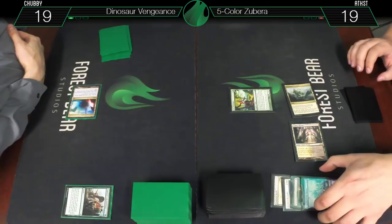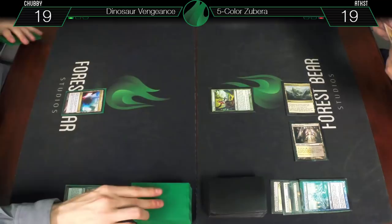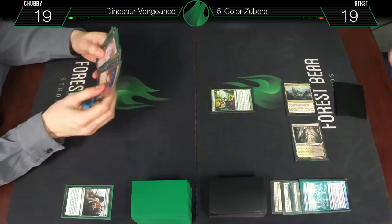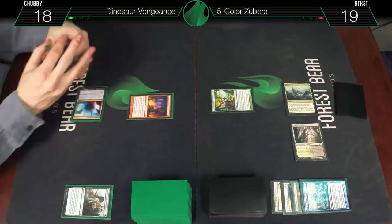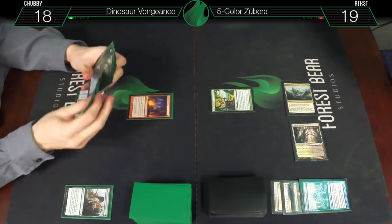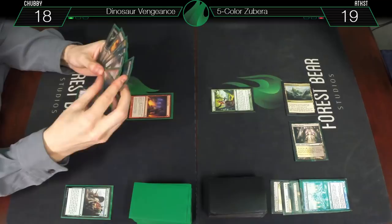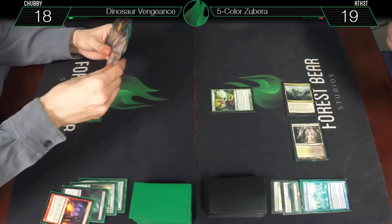Draw a card — the scry bug, apparently. For red — Faithless Looting, draw two. Discard Carnage Tyrant and Collective Brutality. Not the most value in the world, but that's alright. Tapped Blood Crypt. Untap, draw for turn. Temple Garden tapped, and a Satyr Wayfinder — take this Sacred Foundry. This could be a pretty big turn if you have something to get those back with.